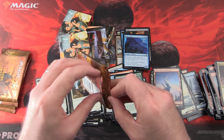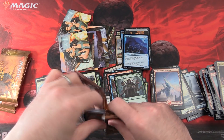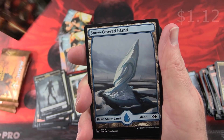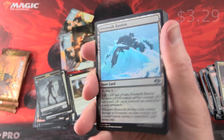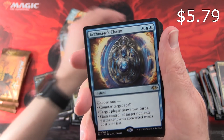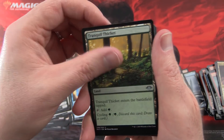Down to the last three packs. Are we going to get hosed by Chandra here? That is a distinct possibility. We have a Zombie Token, more cool artwork, Snow-Covered Island, and Foil Frostwalk Bastion — some great foiling on that one. And another Archmage's Charm — just what we were looking for. Blizzard Strix, Ingenious Infiltrator, and Tranquil Thicket.